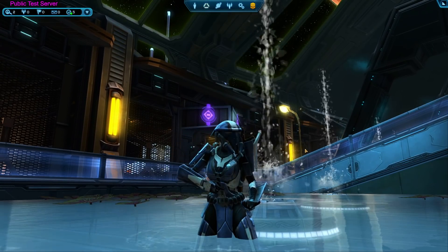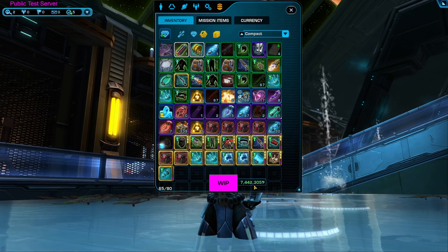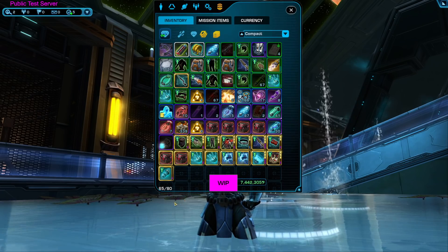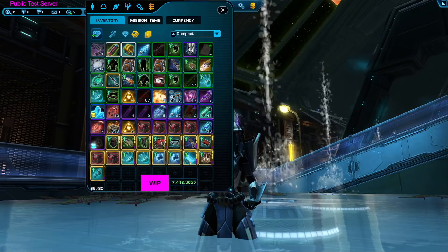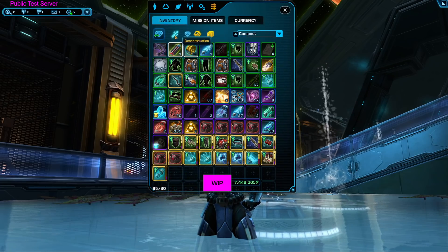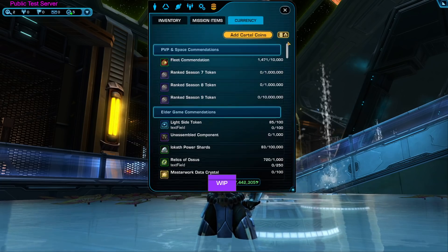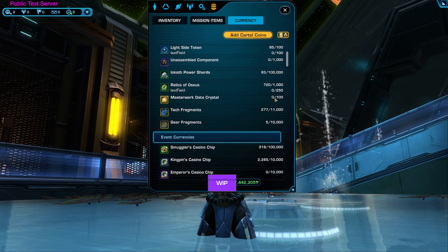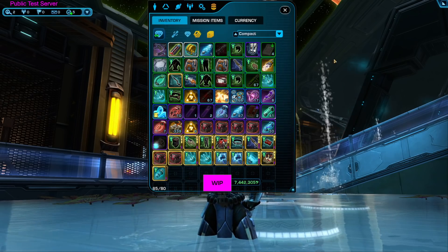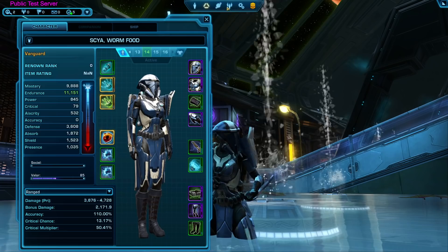The next thing I want to show you is the inventory changes. All of this is not finished — the big WIP means work in progress, and they literally slapped it on there so nobody gets confused. Here's what the new inventory is looking like. Some inventory slots are overlapping the box and I can only drag it side to side right now — it's a bit funky, but it's looking pretty modern. You'll notice the deconstruct, materials options are up at the top, and you've got your mission items and currency. Notably, this inventory widget is the same one you'll also see built into the new character sheet, which I thought was pretty cool.